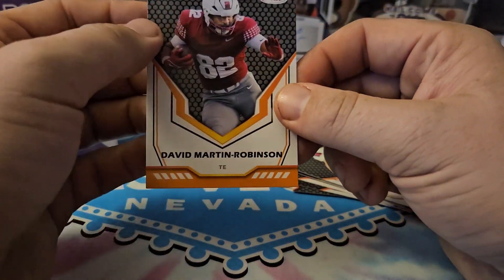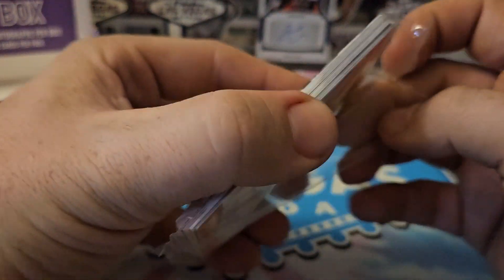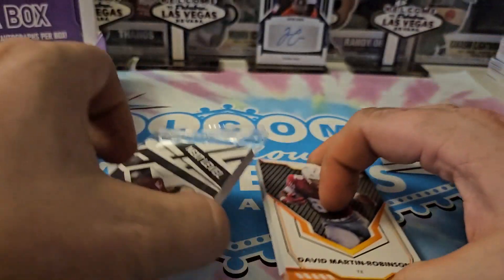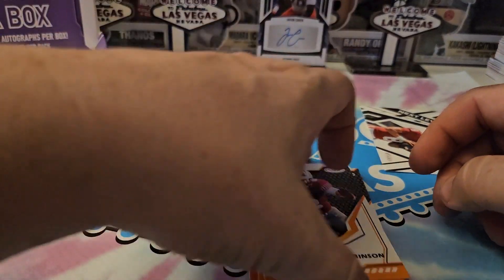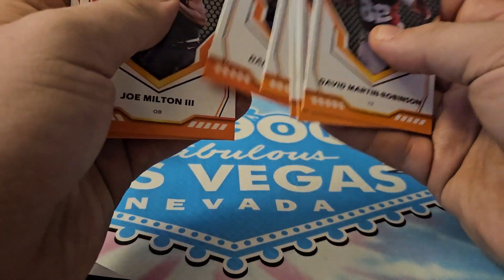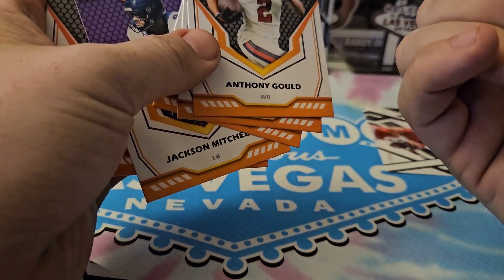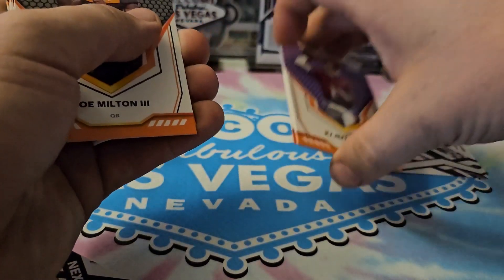We got Anthony Gold and David Martin-Robinson. Also in this pack we have a Next Level insert — I forgot to separate it as an insert. And it looks like we also have some purple cards in there as well. We'll separate those purple inserts — looks like they might be a different parallel. One, two, three, four purple ones set aside.